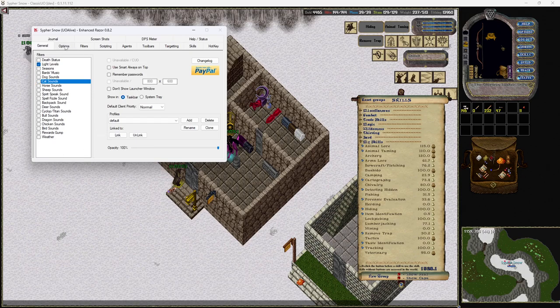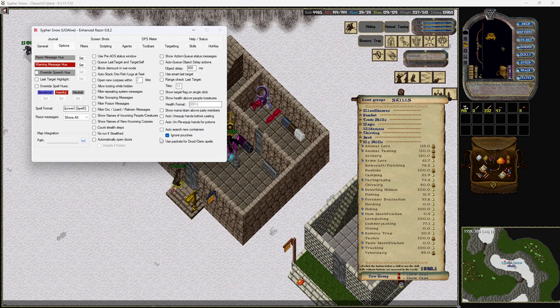Under options, one of the most-used settings is 'open new corpses within' — you can adjust this beyond two tiles if you want, but the downside is sometimes something will open that you can't click on because you're too far away to loot. Two tiles feels pretty good. You can also change the object delay — this was phenomenal for thieving because you could move something and before it got back you could tell if there was a secret pouch underneath.